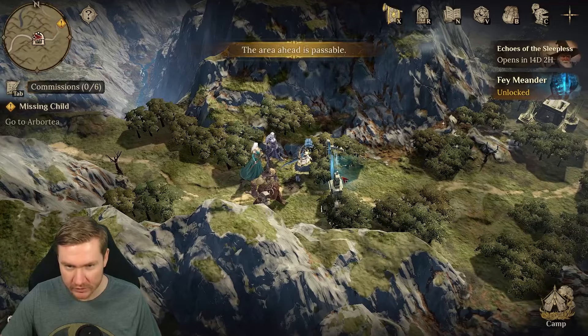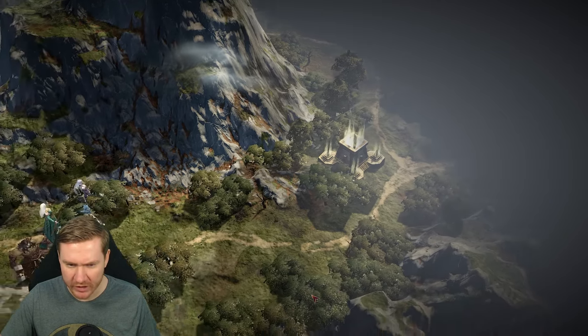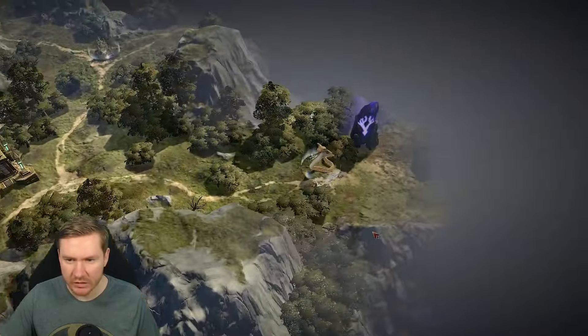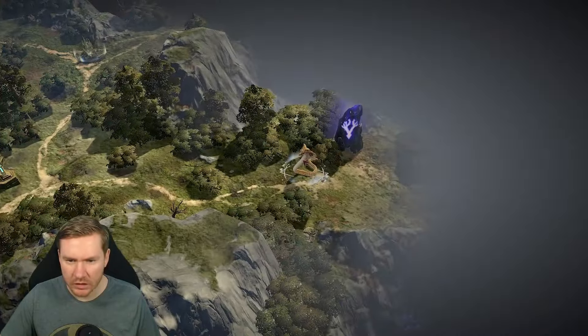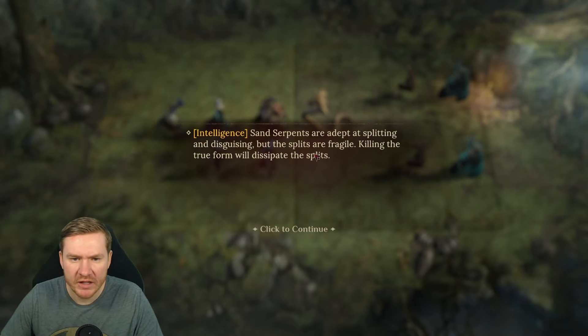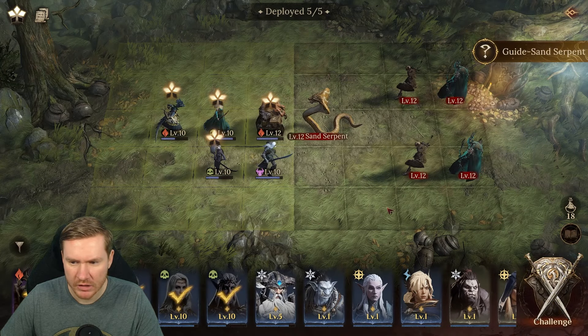Now when I go in here it just opens up. Resurrection point activated — return here to do something, I didn't catch the last part of that. So what is this — is this about to be difficult? Is that what you're telling me? All right, so I guess we've got a fight here. Sand serpents are adept at splitting and disguising, but the splits are fragile.